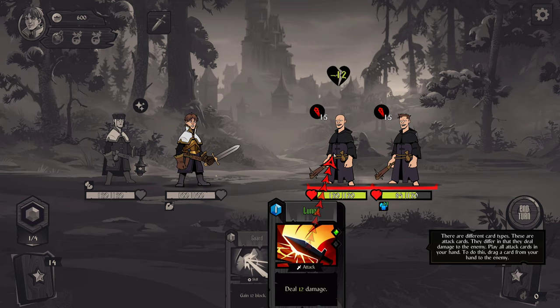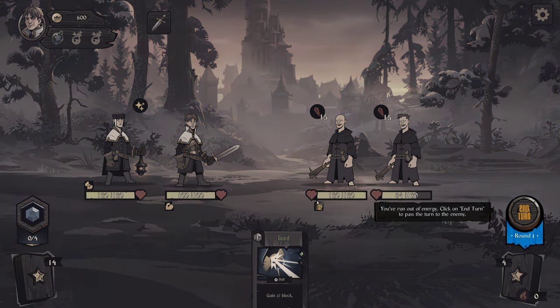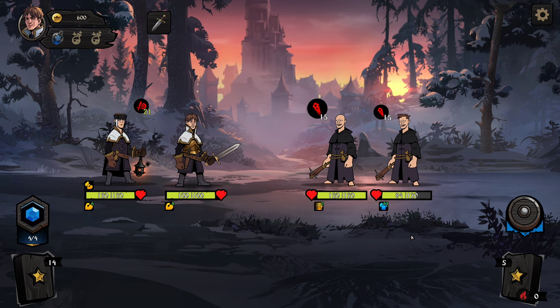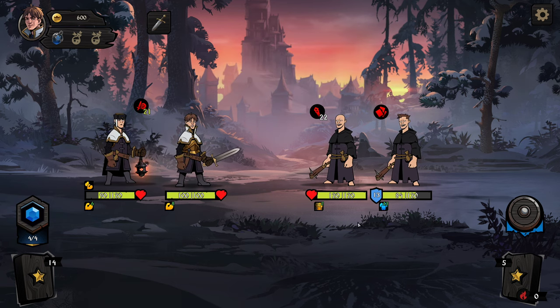We'll deal one hit to this guy — he has some status effect. Caution? We ran out of energy, so click end turn. He's got armor again; probably going to give me some new cards.